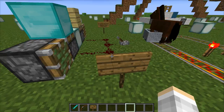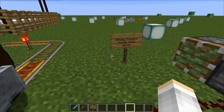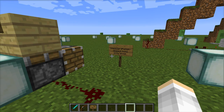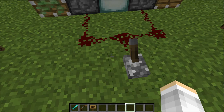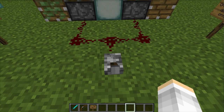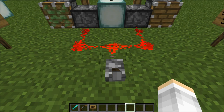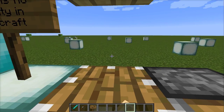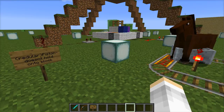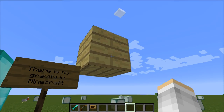Over here there are also pistons. A sticky piston holds onto the block, opposed to a regular piston which doesn't. There's no gravity in Minecraft — as you can see when I lift these pistons, the block goes up and stays there, so you can see right through it. And then that block is moved up.